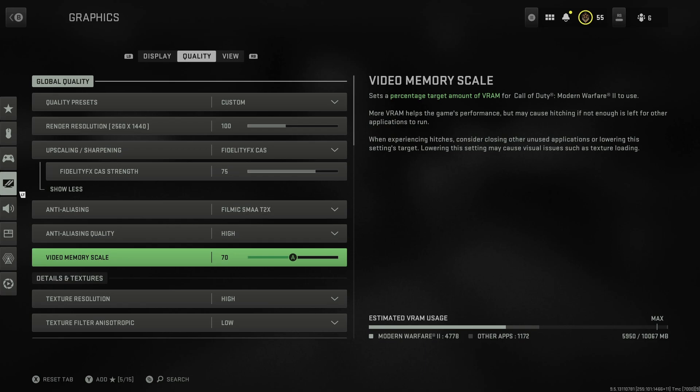When I had video memory scale on full with my 3080, I was getting quite bad stuttering every few seconds, which was really annoying. Even at 90 I get quite bad stuttering, but the more I lower it the better the stuttering gets. I've got it on 70 at the moment - I used to use 60 and had no stutters at all. If you're getting stuttering, lower this down, especially if you've got so much VRAM you're not hitting the limit anyway.